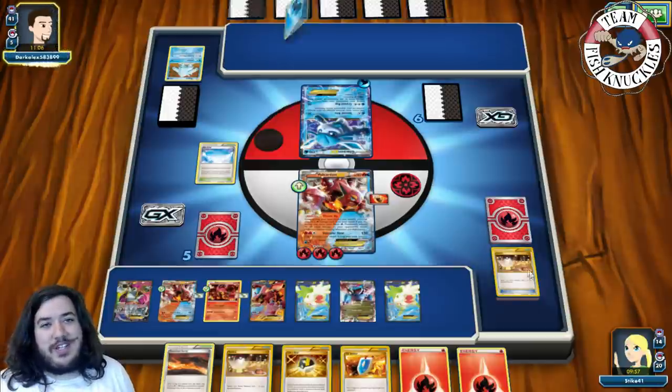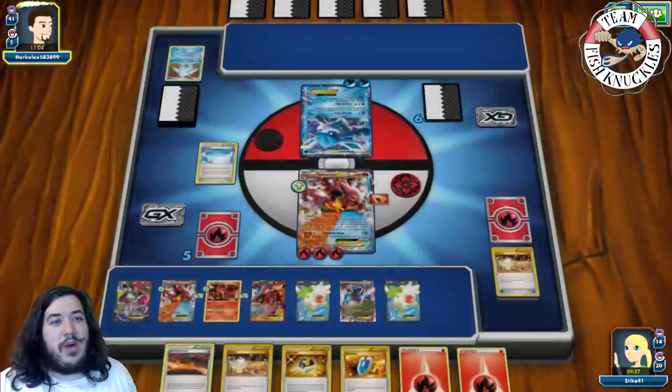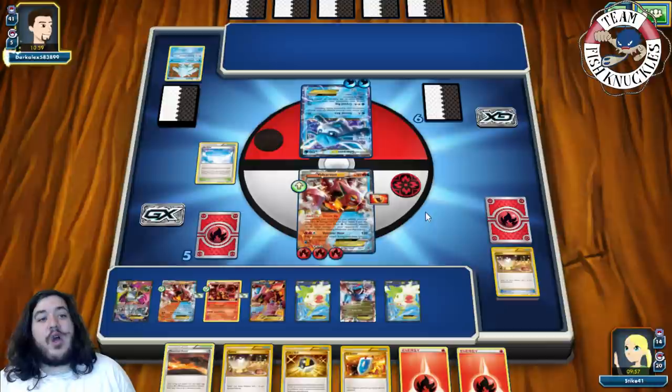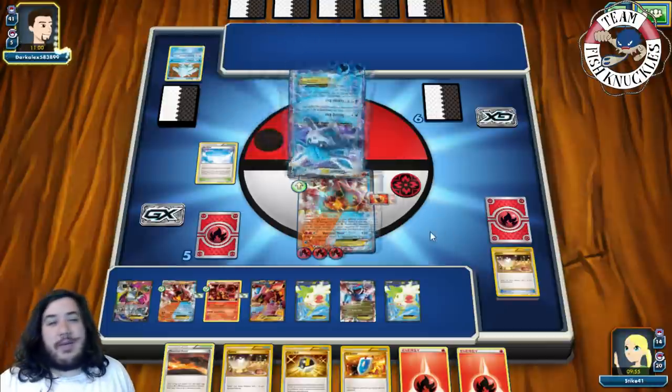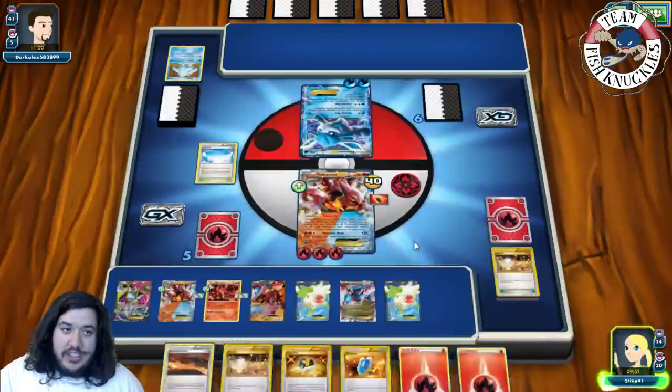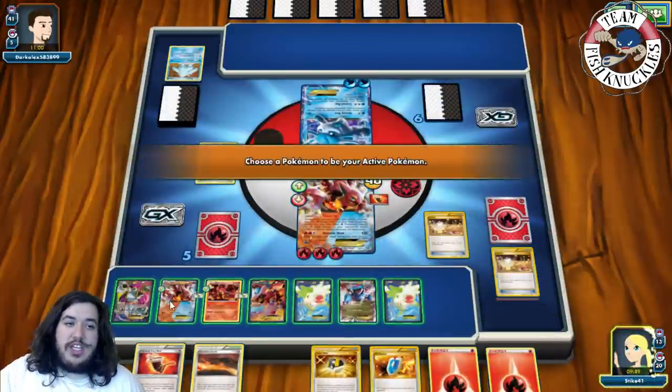If he doesn't put a Benched Pokemon down we win this turn. He just does Second Bite for 40 damage. On our turn we will Switch into the Volcanian.